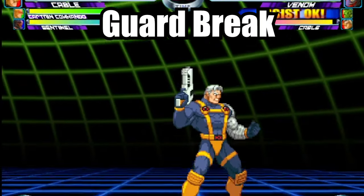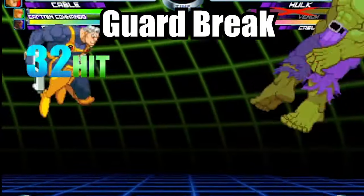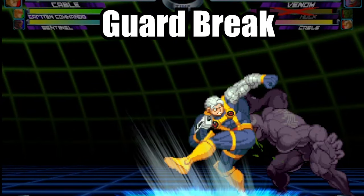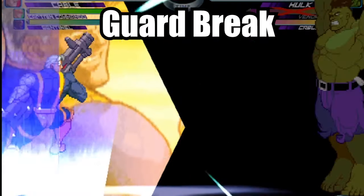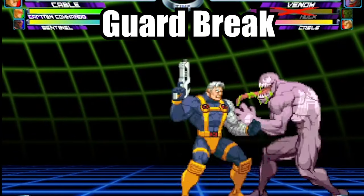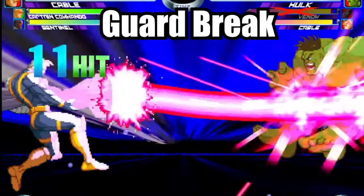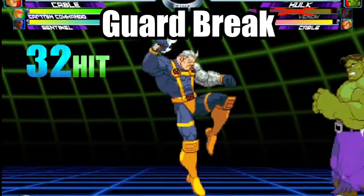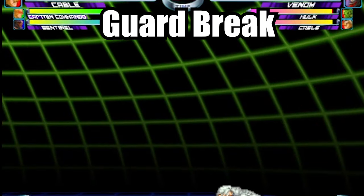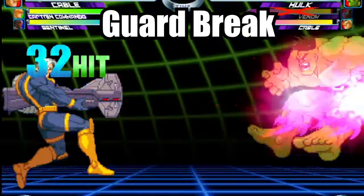The reason why this works is because the opponent's jump in a fight has the attributes of a normal jump. This means that they can only do one action before touching the ground. Since you already made them block with the air fierce punch, which is an action, they had no way of blocking the hyper. Again, the Guard Break timing is so precise, so practice this technique to get the hang of it.